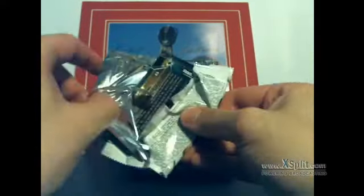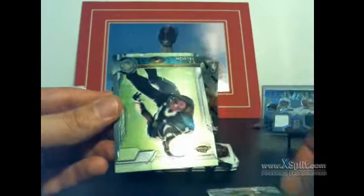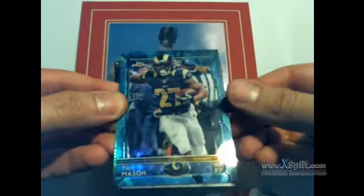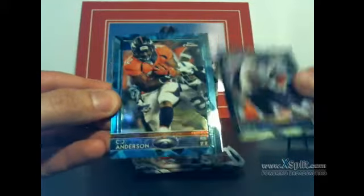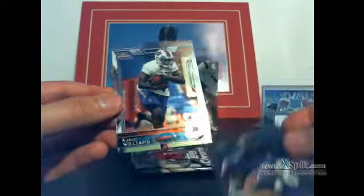Justin Houston, Bryce Petty, Matt Jones refractor, TJ Yeldon. Odell Beckham, Trey Mason. All these blues — there better be something crazy in one of these packs to justify all these blue cards. Eli Manning, Shane Ray. Matt Forte, CJ Anderson, Brashard Perriman insert, Carlos Williams.